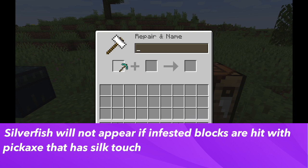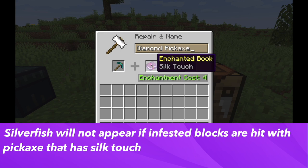Silverfish will not appear if the block is broken with a pickaxe with the Silk Touch enchantment, although the block will still be infested.